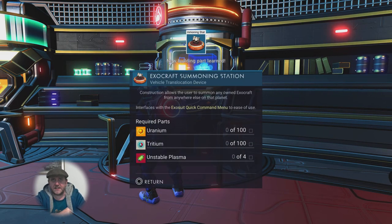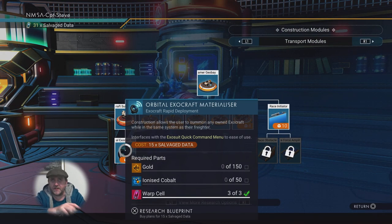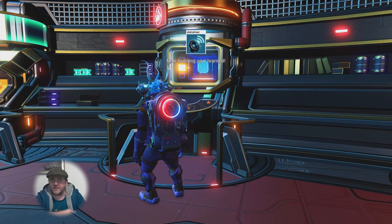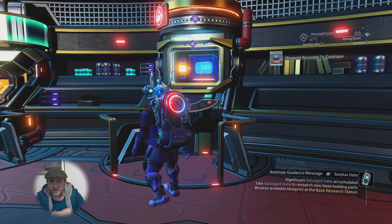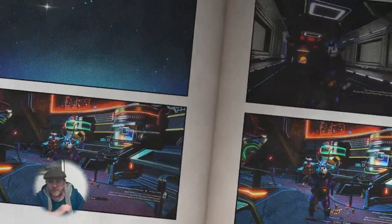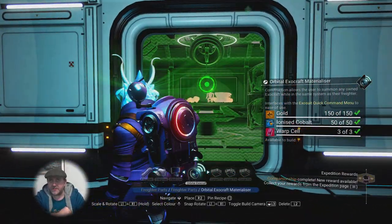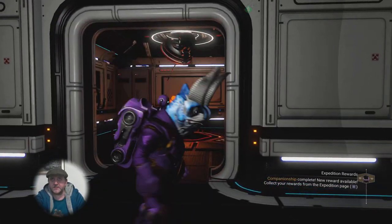There's a little satellite that lets you call in whichever exocraft you've got built in the actual area. But this one is the orbital thingy that you can install on your freighter — if you do install that, as long as you've built that exocraft before, you can call it in wherever you wish without having to build the bay again.